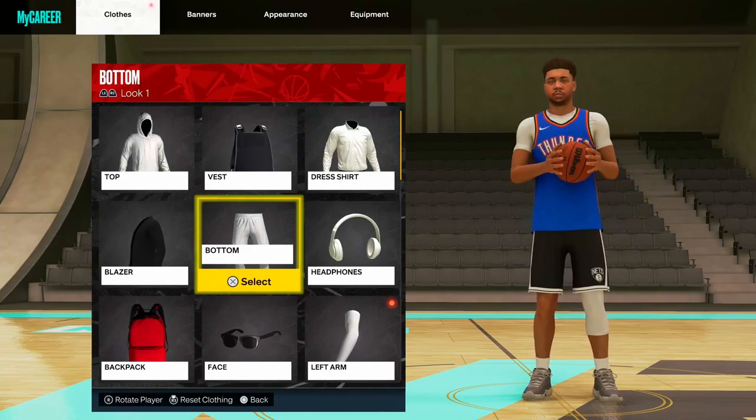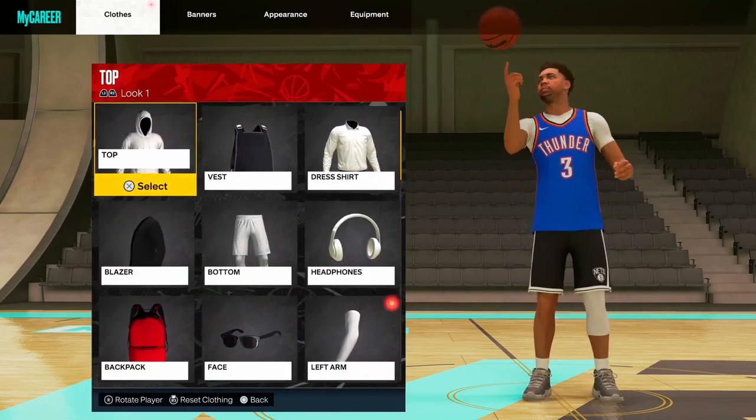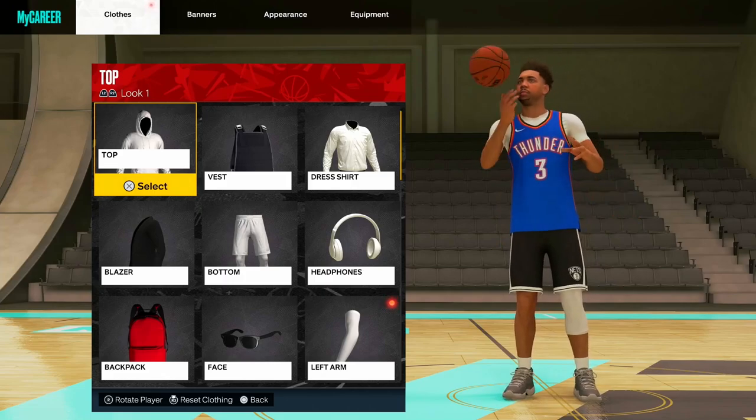There you have it — we've got our jersey and our compression shirt. You can also throw a jacket on top of this if you have a jacket. I don't think I have any jackets, but you can also wear jackets on top of your jersey and t-shirt. That is how you do it, real quick, real simple.